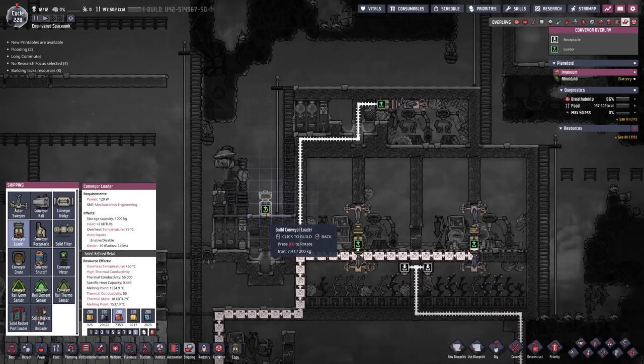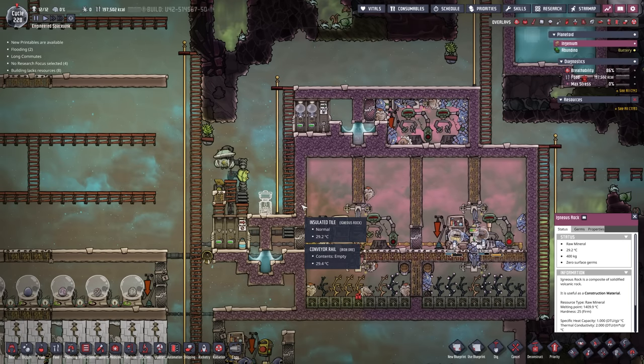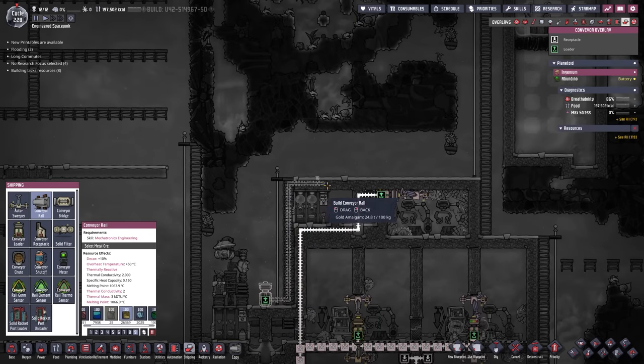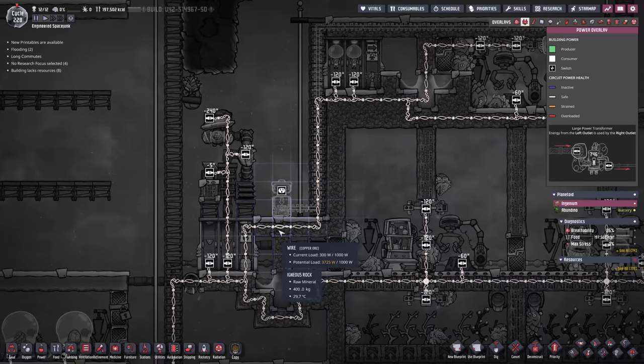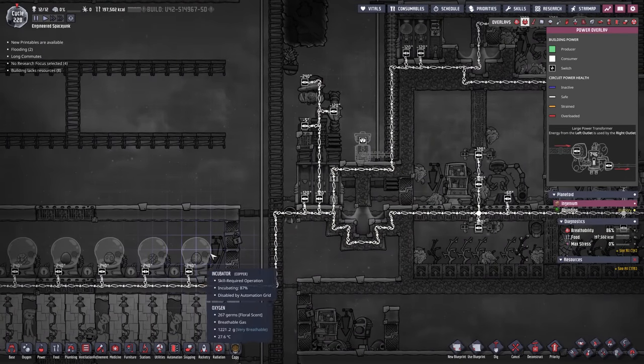We're going to grab this conveyor loader right here and plop it right there, then snap up a conveyor rail and come all the way along here, all the way up to the top, and plop it in. And here we have this - and a little bit of power. This wire here has a 3725 watt potential load because of all our incubators down here.